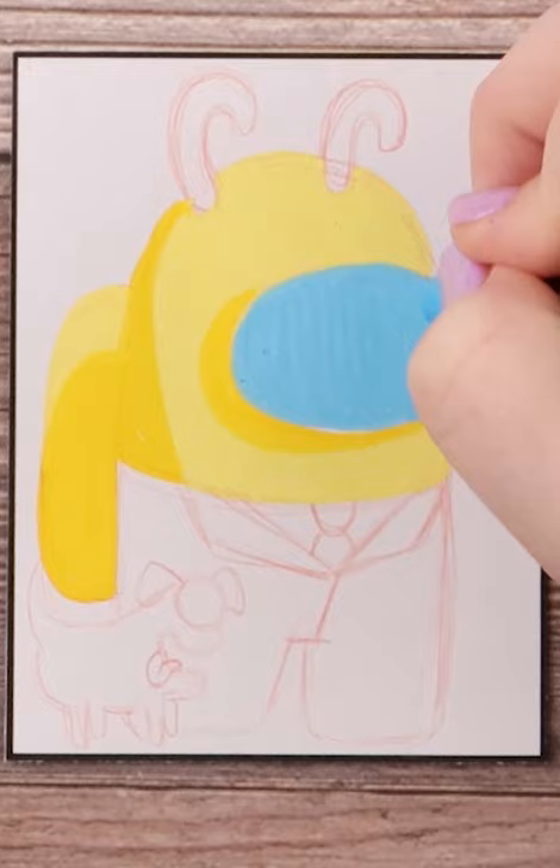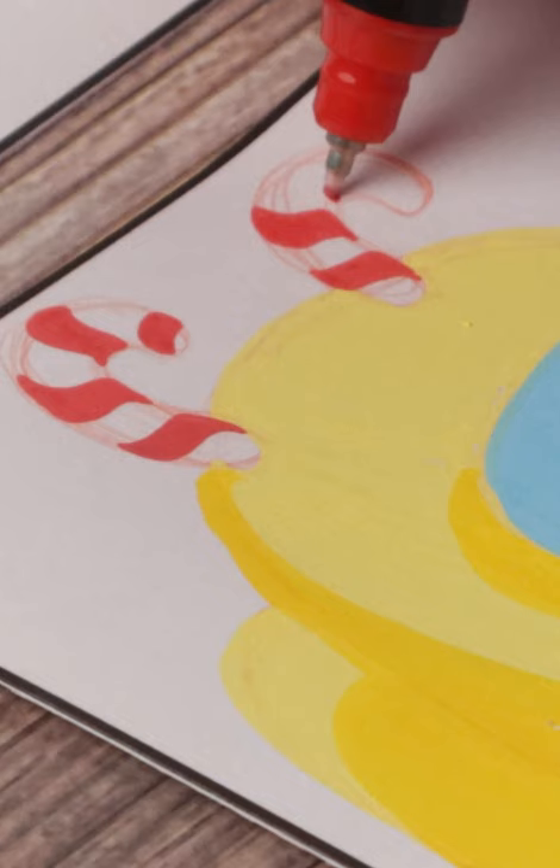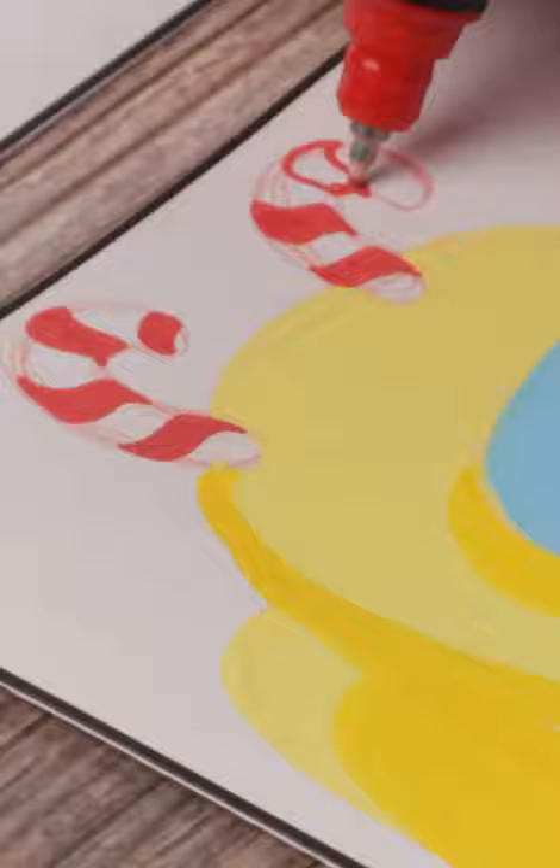This here is yellow with the candy cane hat, along with the black suit and the cute one-eyed puppy. This was requested by user Quincy H.